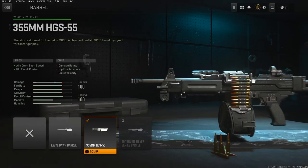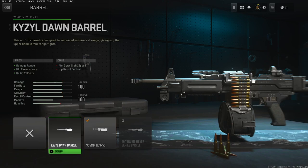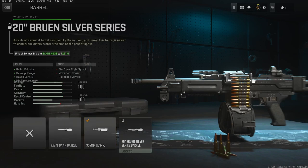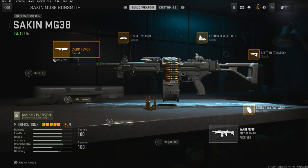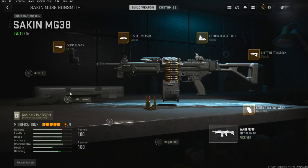For the barrel I'm going to be using the 355 HGS 55, which adds aim down sight speed and hip recoil control. This isn't really needed — you could go with either one and they're both very viable, but in my opinion that one is a lot better because it gives aim down sight speed. In my opinion this class setup is really really good and you will see that in this gameplay. It was a bit lackluster compared to other gameplays I've had, but I hope you guys enjoy — hit that like button and I'll see you in the next one.